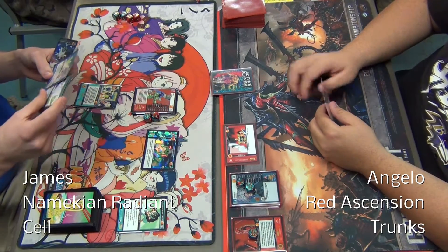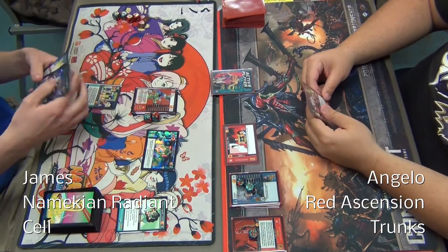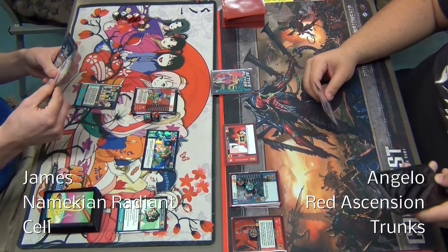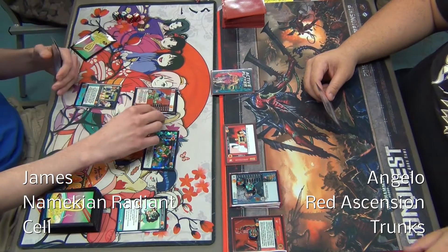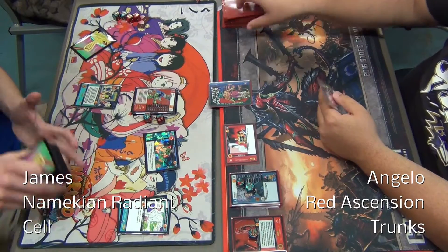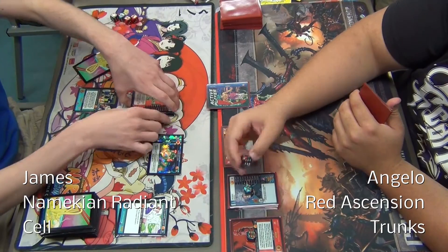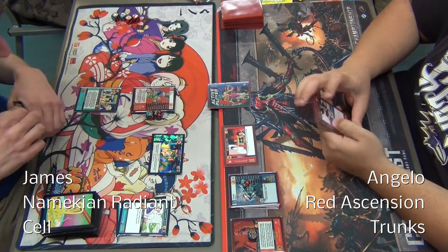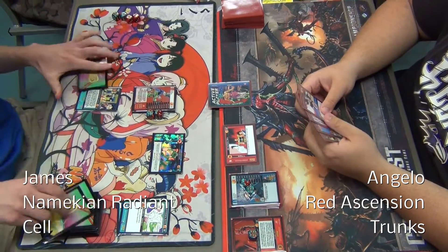James draws three and pulls out a Namekian Wish — that's the one that ends combat and rejuvenates. James passes, drops Forceful Block, and rejuvenates what looks like Namekian Finger Lasers. He passes and draws his three. He's got an energy attack that banishes a drill.